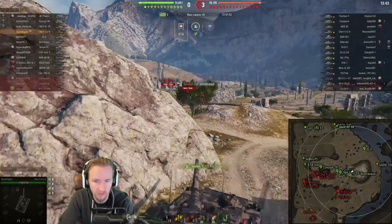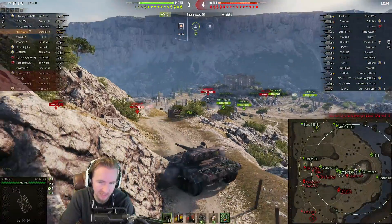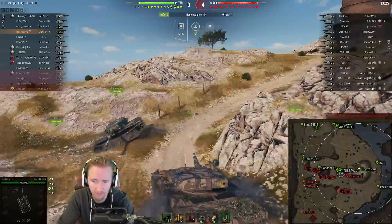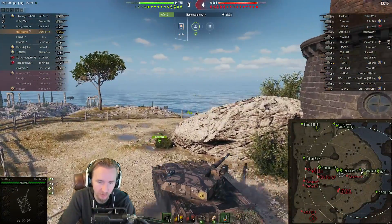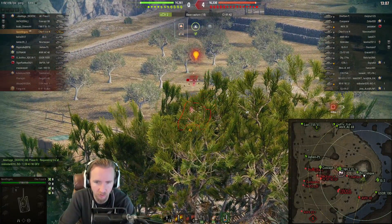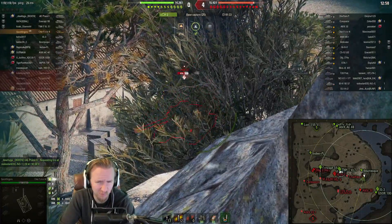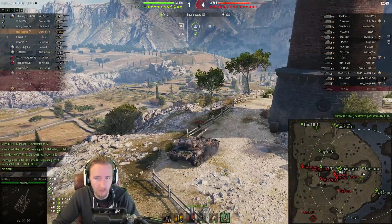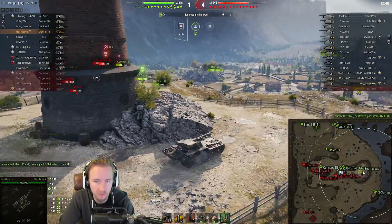I recommend investing time into field mods — you'll be very surprised at the results. I'd rather reverse up a slope than drive backwards so my frontal armor faces any incoming Char Futur 4 or M40/M43 coming around the corner, and this vehicle reverses quickly enough that it's not a big deal. The 30 gets caught out in the open and I'm a bit worried about the Borsig sitting at the back — this is quite yolo positioning in retrospect, though if anyone was up there they would surely have fired already.